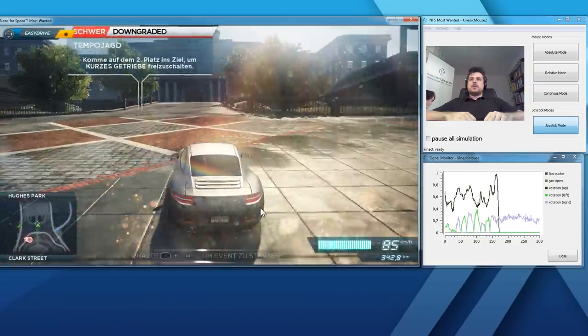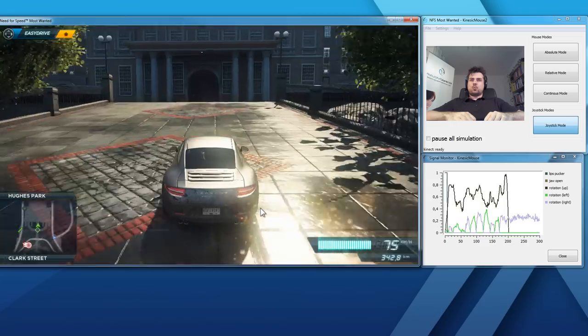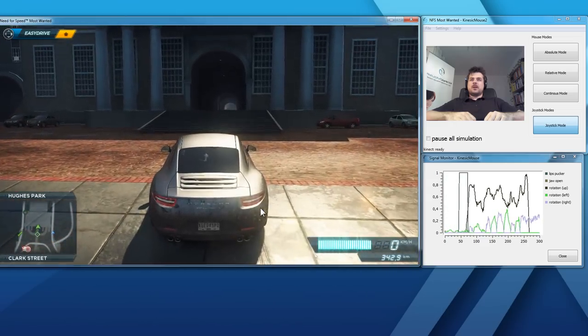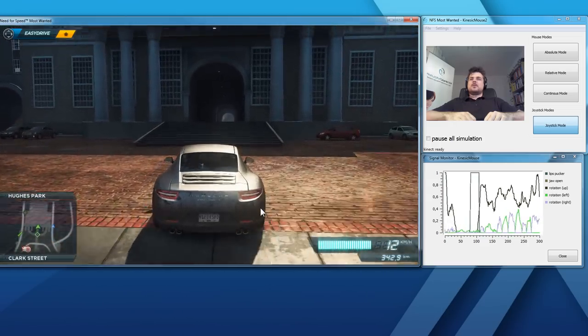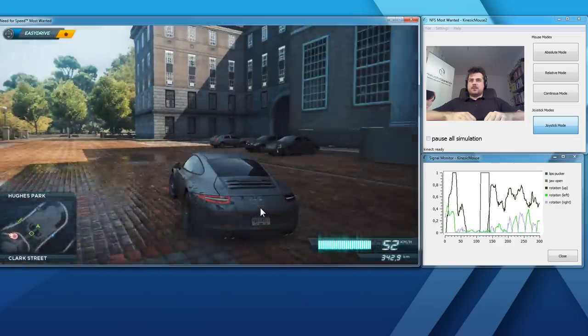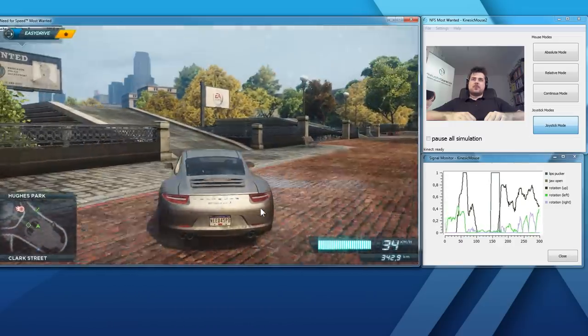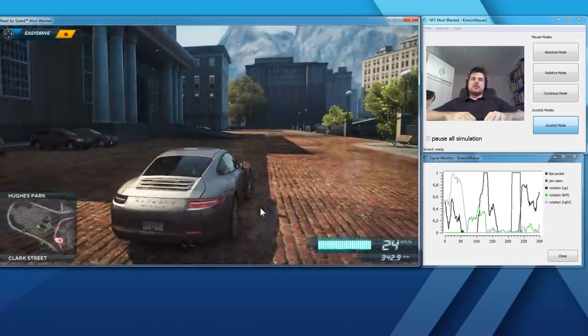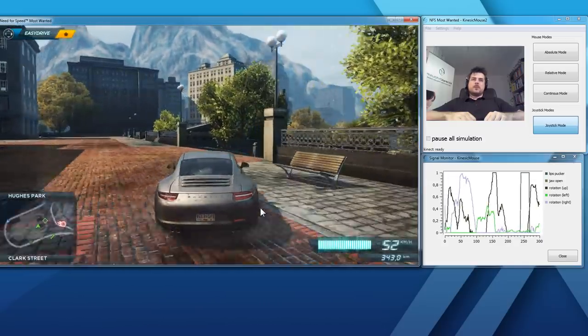When I perform an ellipse-packing motion and rotate my head down, the car will brake. We also have a nitro boost in this game, and the nitro is actually triggered when I'm opening my mouth.